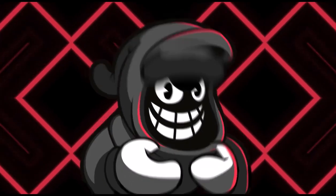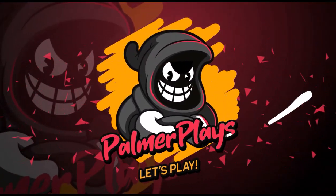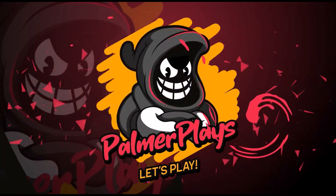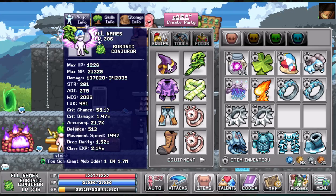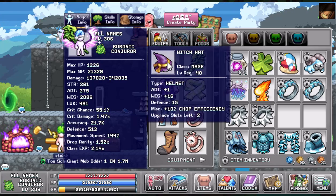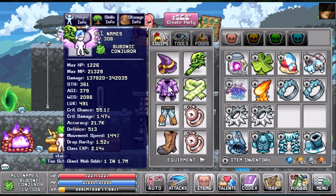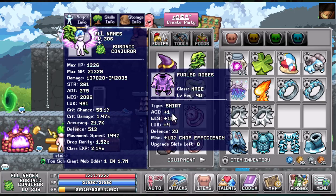Part one is the gear. Going into it, you're going to be looking for the Witch's Hat, which is going to give you a 10% chopping efficiency. You're going to look for the Furled Robes — that's going to give you another 10% chopping efficiency.